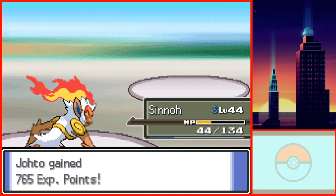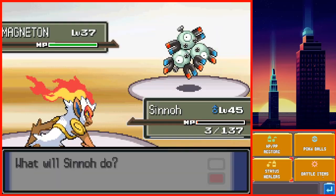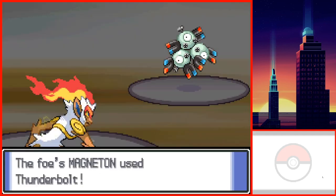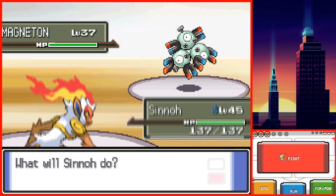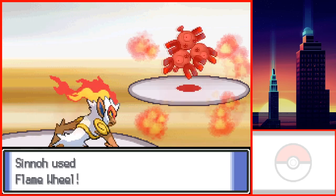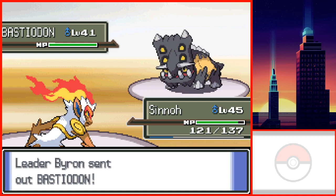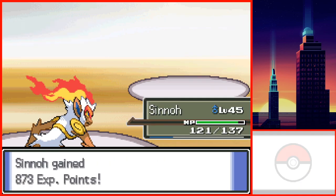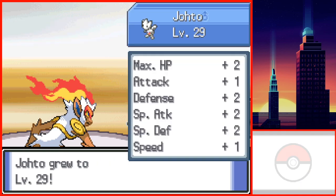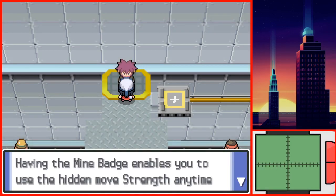Rapidash and Roserade went down shortly after. I went to the gym and tried to challenge the gym leader a few times. I only had 4 attack moves left, so I had to set up with Double Team and X-Attacks. On my first attempt it went really well, however I had to use Struggle at the end. Like I mentioned before, I wanted to do this run without using Struggle at all, so I decided to reset the game. I used the same strategy in my second attempt, except I used two X-Attacks instead of one. After a few tries, I finally managed to beat Byron and got the 6th gym badge without having to use Struggle.